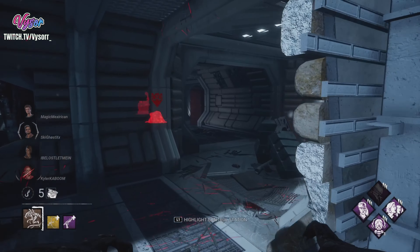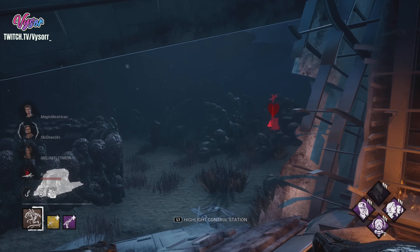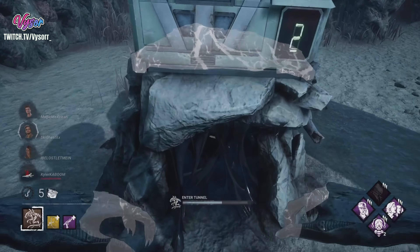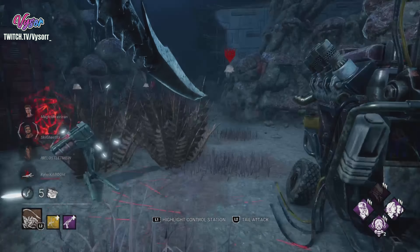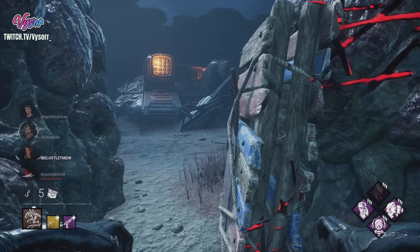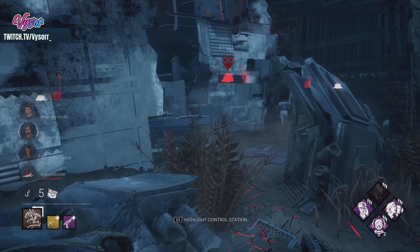I almost wasn't able to get that. Okay, right, so this is how the build works. We down him. I know I don't have to go tunnel to this girl, but I'm going to do it anyway just for the information.